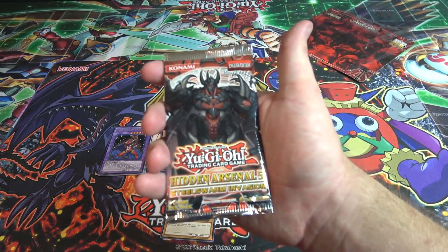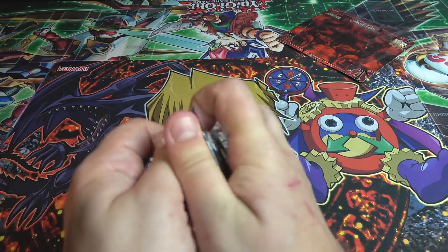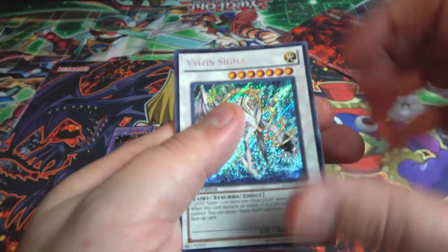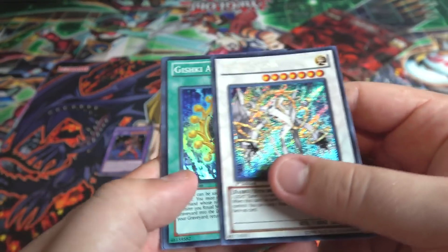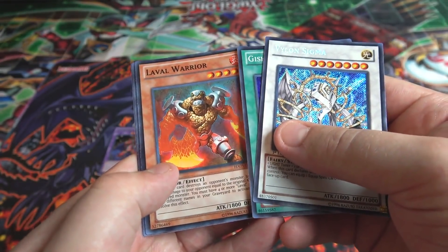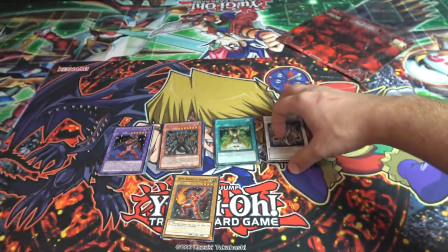Last pack — what can we end with? Can we end with another Garnet? Let's see. We got a Synchro — Violin Sigma. That's pretty cool looking too. I always wondered if these cards will ever come back. Violins do have some potential. Gishki Aquamirror. Laval Warrior. Level Burner. And a Violin Vanguard. So yep, there we go.